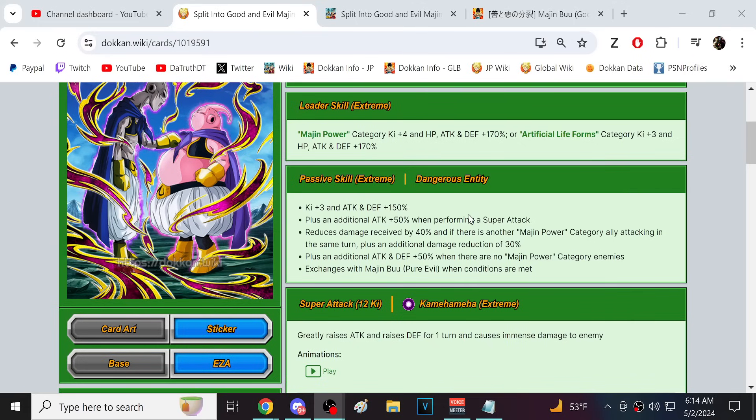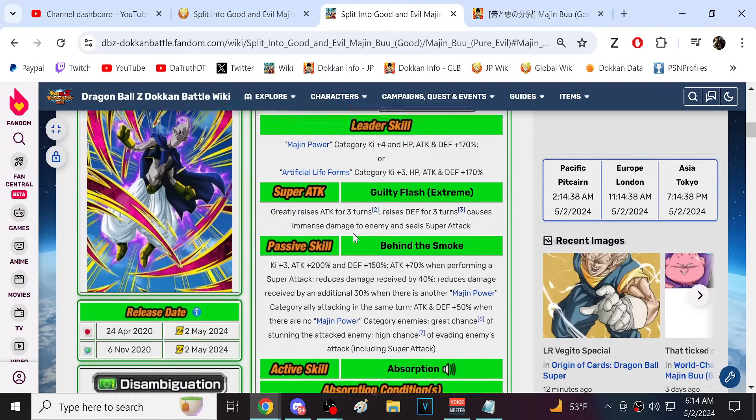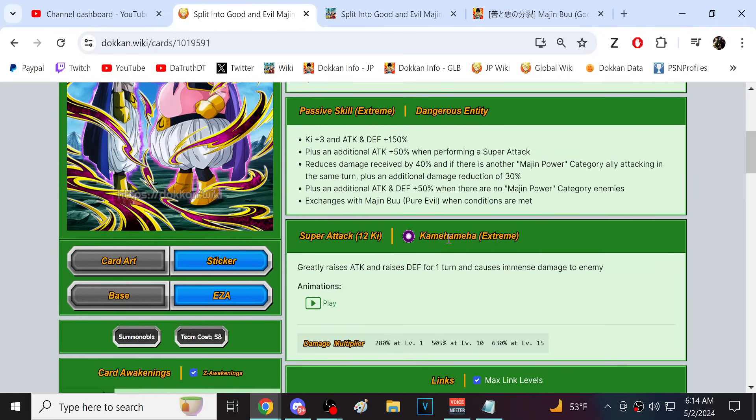They get an additional 50% attack and defense if there's no Majin Power category enemies, and they exchange with Boo Pure Evil on turn three — so if you start in slot seven you'll just auto-transform. Super attack is the Kamehameha: 50% attack for one turn and 30% defense for one turn, immense damage. I hate the way global writes this — it always confuses people. Why don't they just write it clearly instead of phrasing it in that convoluted way?